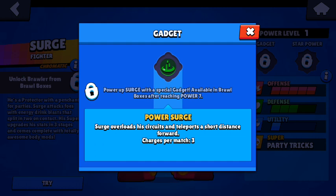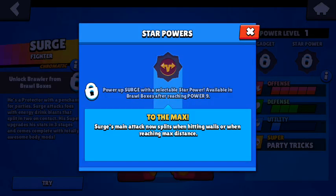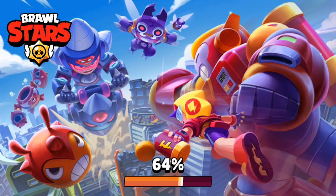For his gadgets, you need power level seven. Surge overloads his circuit and teleports a short distance forward. His star power makes his main attack split when it hits walls or reaches max distance — kind of like what Gene has.